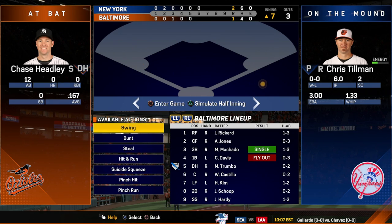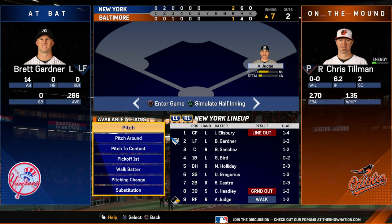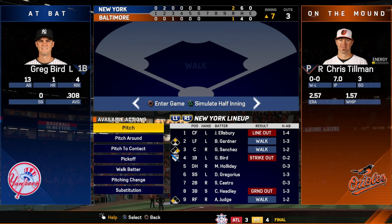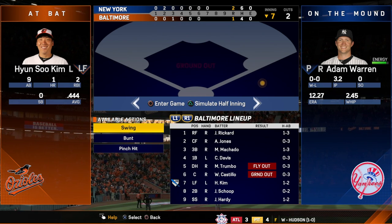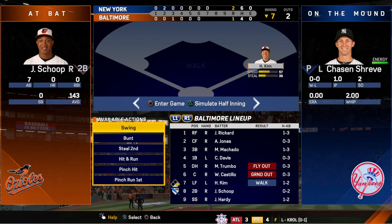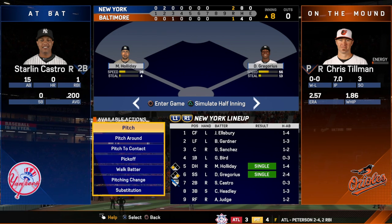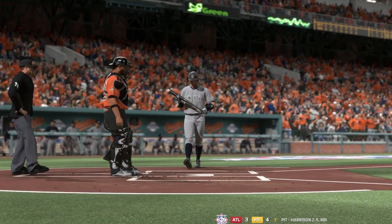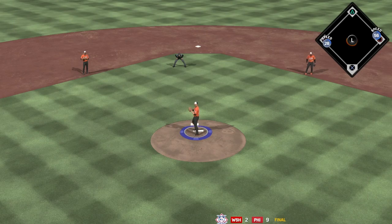And we're right back into Quick Manage — no loading. Going back into it, and that's the second big part of Quick Manage. Once you're in a game, at any point in time you can jump back out to Quick Manage. And then if we get another situation with some guys on base, we can jump right into the game. If I go into the game — bam — that loading is a one-time only thing. And Tillman's getting tired, and I wasn't paying attention.